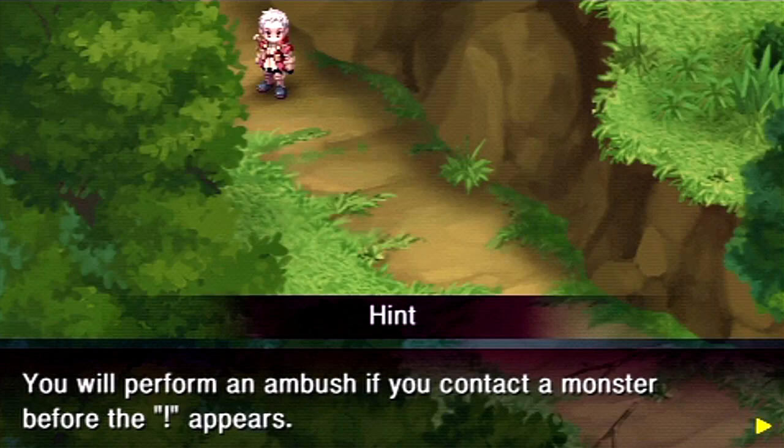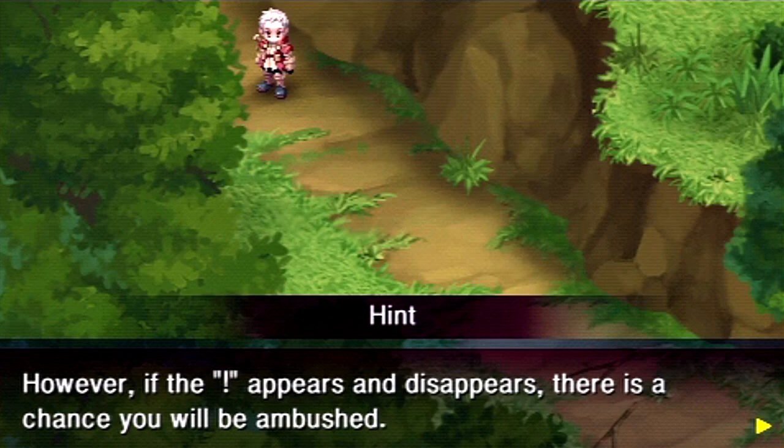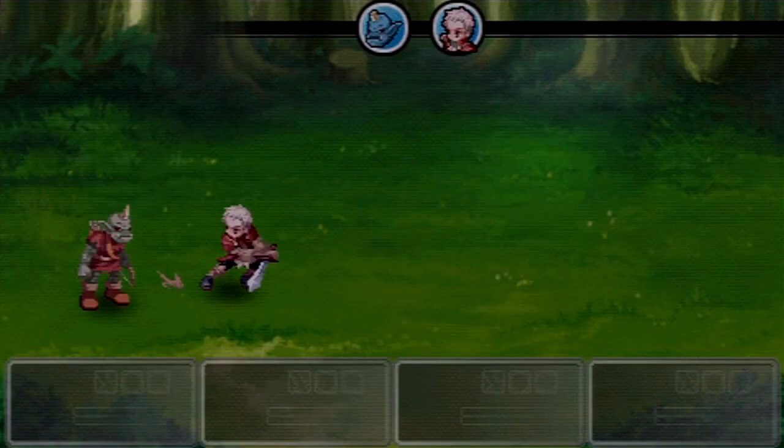Just like the one NPC was talking about, you can ambush enemies. There's one of them — let's go! A lot of times what will happen is these guys will turn around at the last second and then you won't get the ambush, which is kind of annoying.